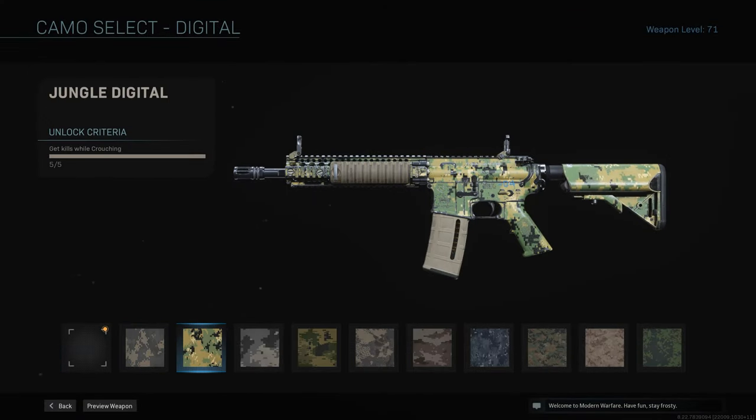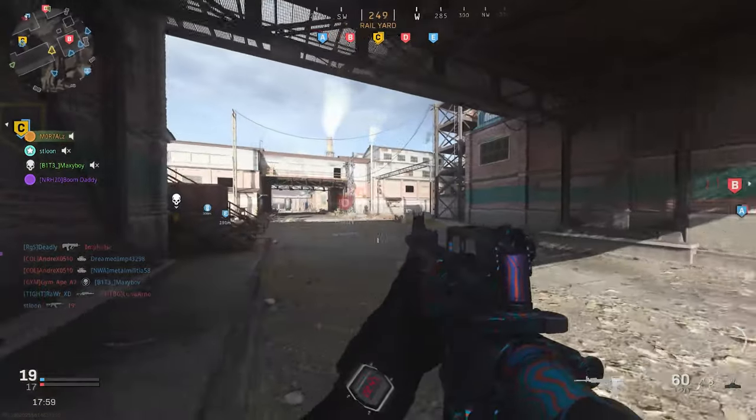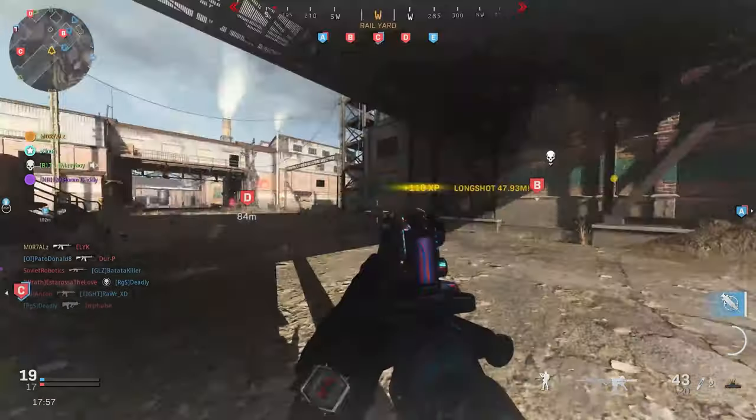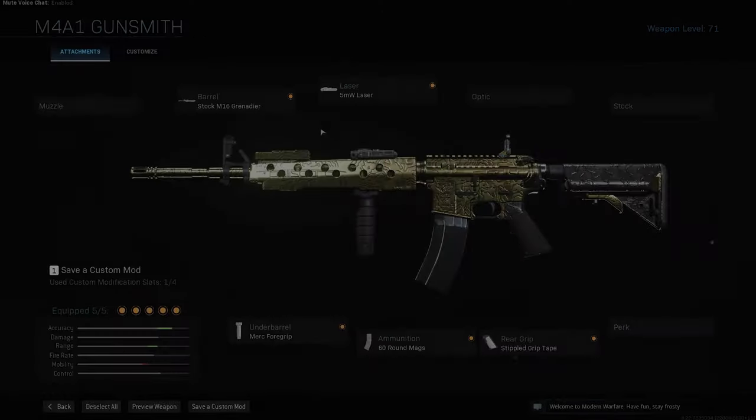For Digital, you have to get 160 crouch kills. This works in any game mode with any attachments. All you have to do is crouch down and get a kill.